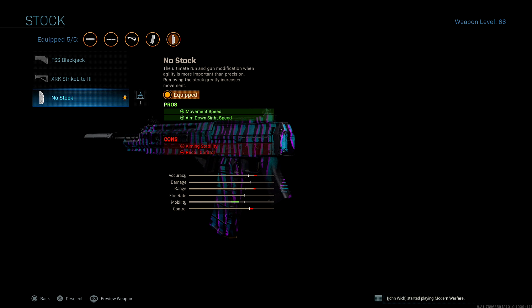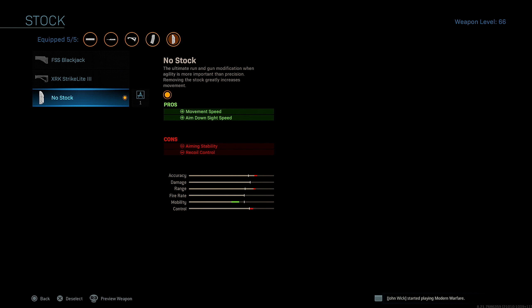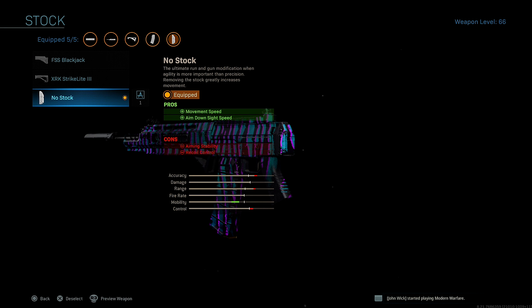And lastly for the stock, I run no stock for added movement speed and aim down sight speed. The mobility goes back up a ton because running the Archangel barrel, the monolithic suppressor, and the 60 round mags brings my mobility down a ton. So putting on the no stock brings it back up — it's like running around with an SMG once you throw the no stock on.